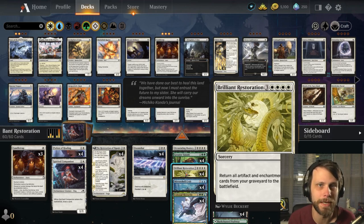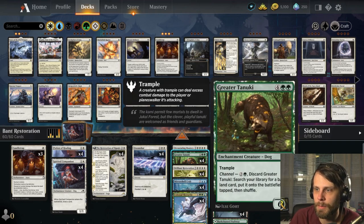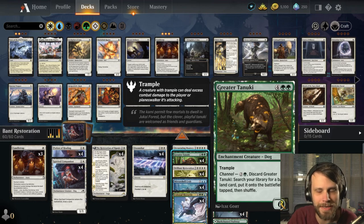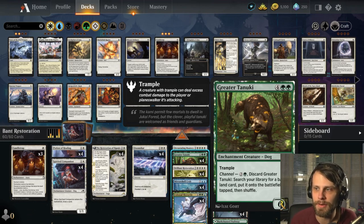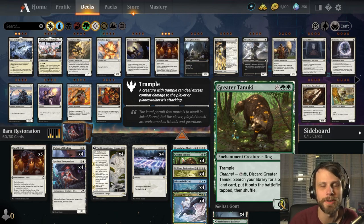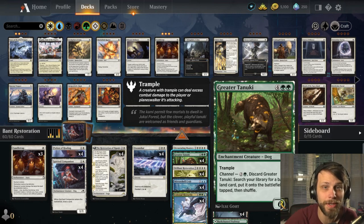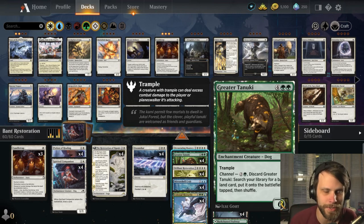Now that's a powerful ability, but how can we maximize the potential for that? What if what we were actually discarding were a bunch of enchantment creatures with the channel ability? So Greater Tanuki — I hope I'm saying that correctly — is probably the best example. You pay two and a green, discard it, search your deck for a land, put it onto the battlefield so it ramps you into the Restoration. It also gets a 6/5 Trample Enchantment into the graveyard, which you can then bring back with the Restoration.